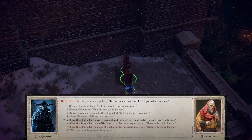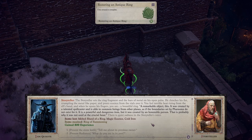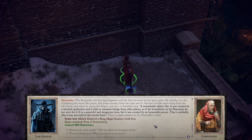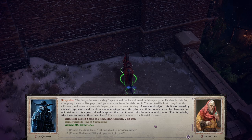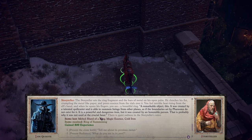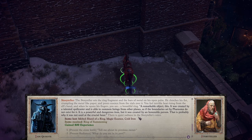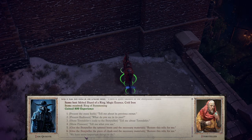Okay, we can restore the ring. Give the storyteller the ring fragment and the necessary materials. 'Now, restore this relic for me.' The storyteller sets the ring fragment and bars of metal on his open palm, clenches his fist crumpling the metal like paper, and pours the essence from the vials over it. You feel terrible heat rising from the elf's hand. When he opens his fingers, you see a beautiful ring. 'A remarkable object — it was created by a talented spellcaster and is able to summon beings from other planes. It is a powerful and dangerous item, but it was created by an honorable person.' Ring of summoning.